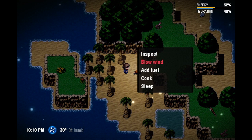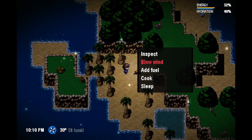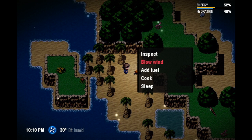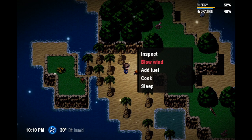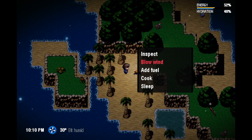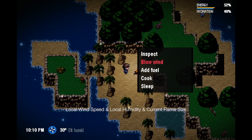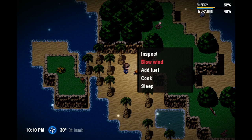On every simulation tick — which happens on every in-game minute, as you can see time flowing on the bottom left — the fire is given all the fuel, and fire bites off a little bit of that fuel. How much? That's where the magic happens.